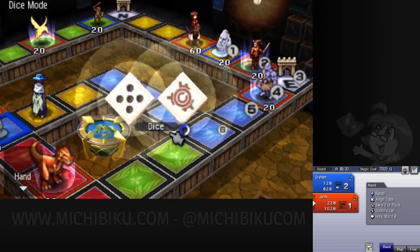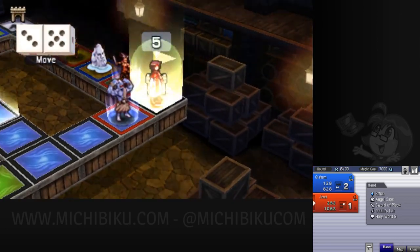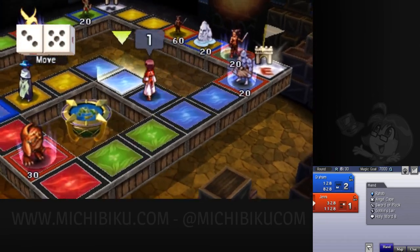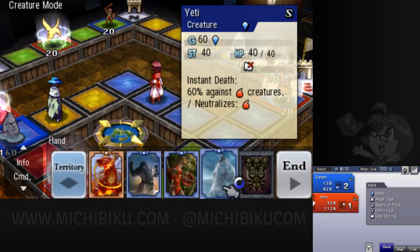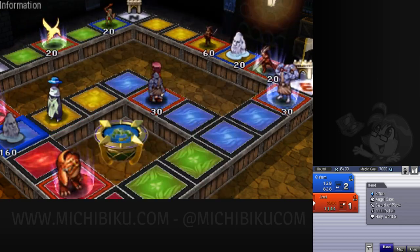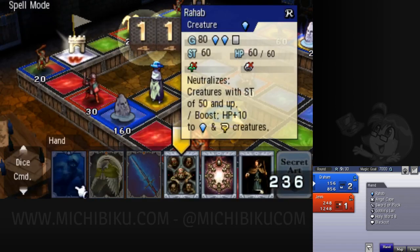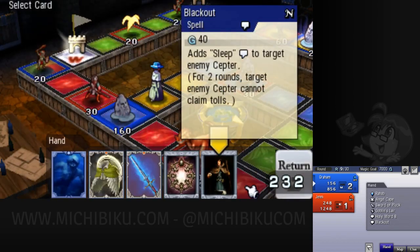One thing we haven't talked about too much is if you see on the bottom part of the board there's a branching path, which makes this much more strategic. You can choose the side where your opponent's stuff isn't. But especially in the south of the board, if I put important creatures down here, you can just avoid them by going the other direction. So I don't really want to spend a lot of time doing that.